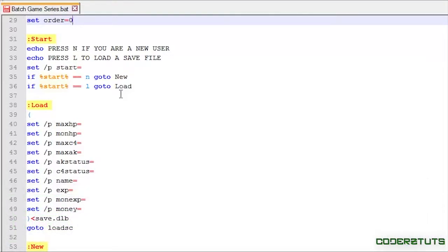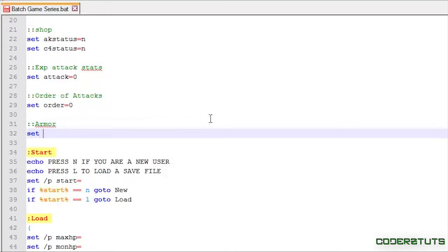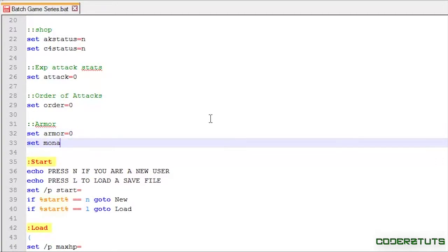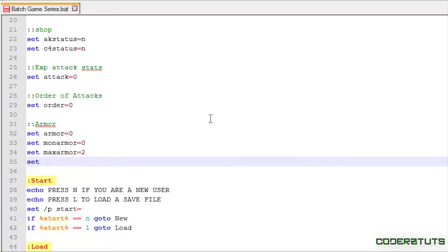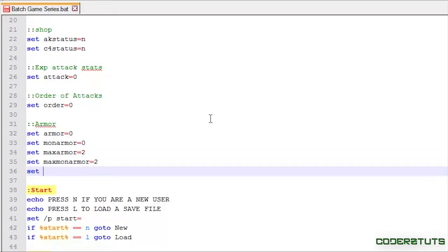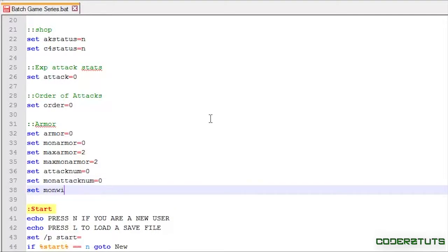This armor is going to affect the monster attack stats along with the user attack stats. The first thing I'm going to do is set the variables: set armor equals 0, set mon_armor equals 0, set max_armor equals 2, set max_mon_armor equals 2, set attack_num equals 0, set mon_attack_num equals 0, and finally set mon_win equals 0. The first four look familiar, but the final three I'll explain later on.